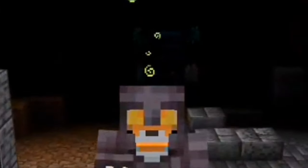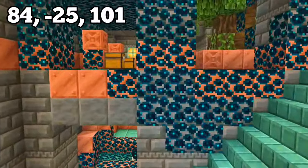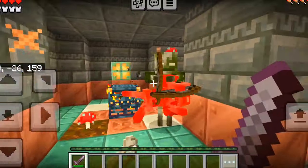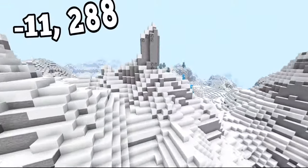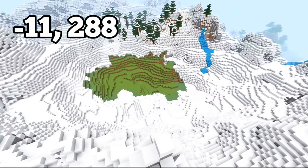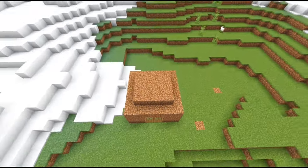If you manage to not anger the warden, right behind this portal through this wall is a trial chamber — a brand new structure in 1.21. Once you finish exploring that cave, if you go behind the village, you can find this huge crater surrounded by snowy mountains, which is perfect to build a base.